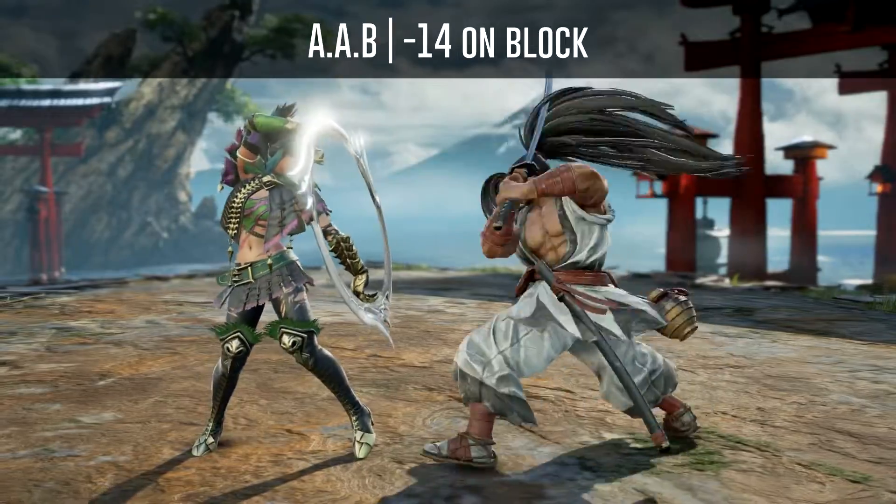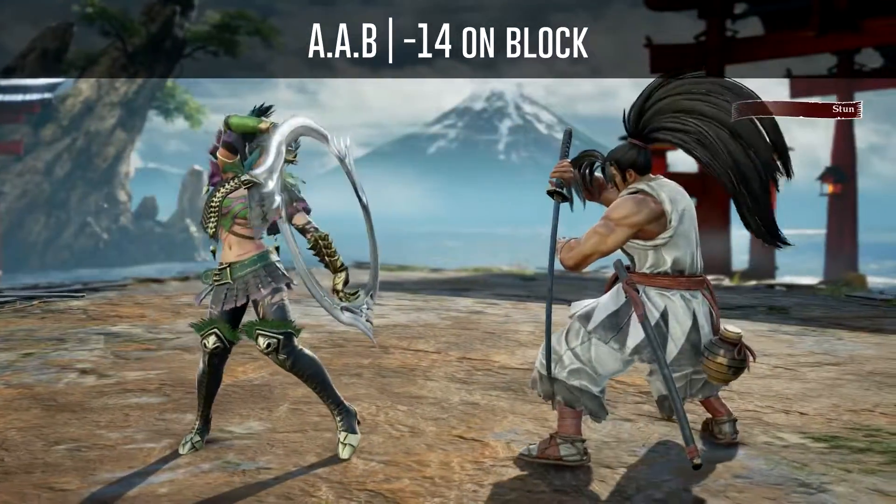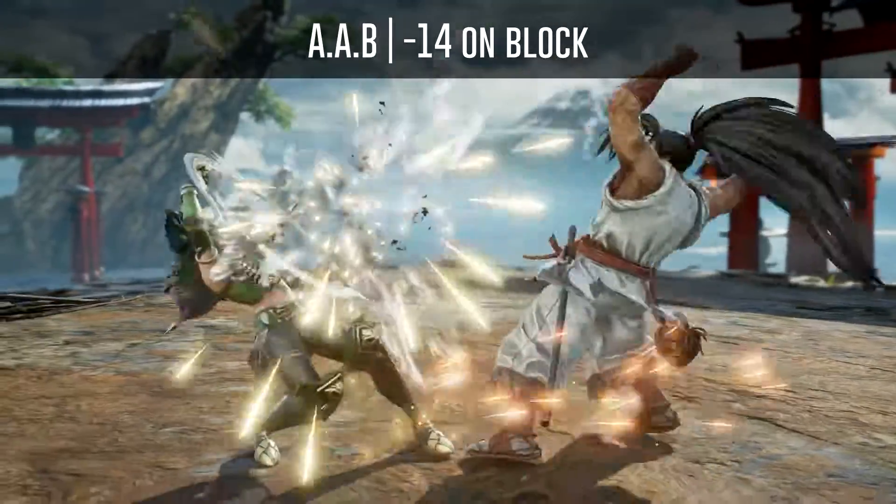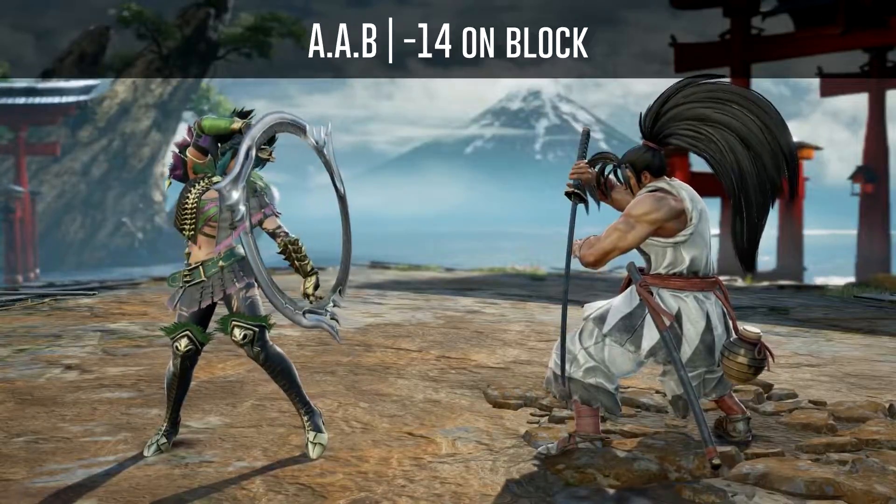Haomaru's AAB is minus 14 on block, but you should use a 14 frame kick to punish him because he has the option to use an auto GI for high and mid attacks except for kicks after staggers.